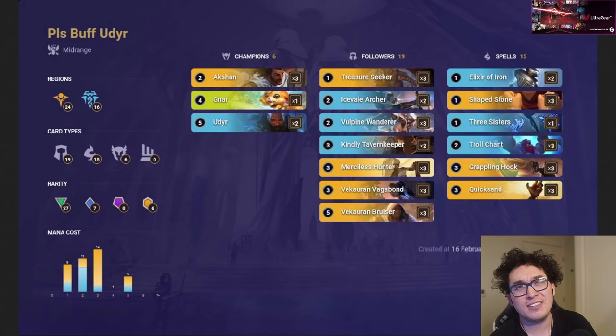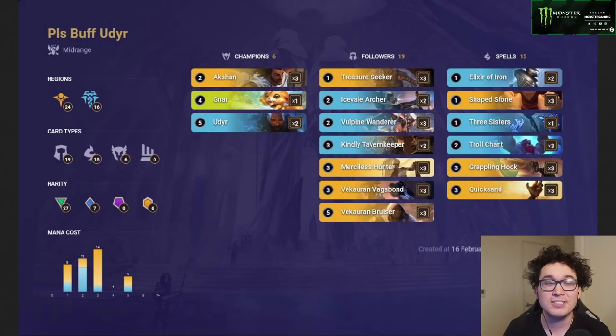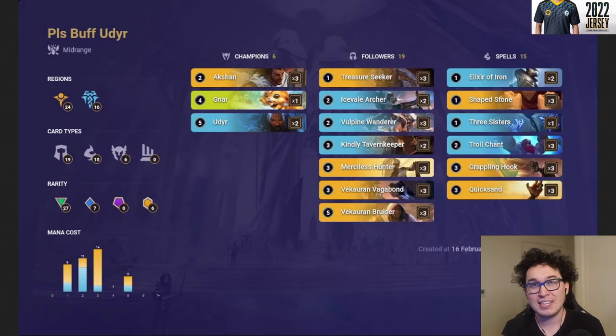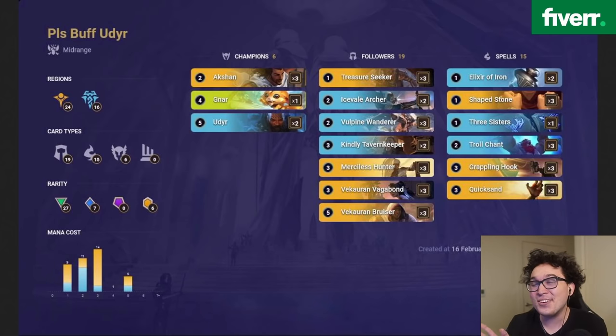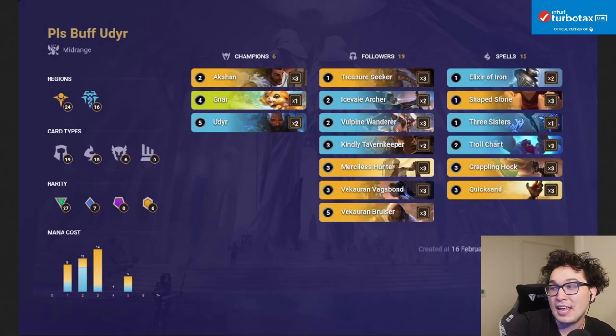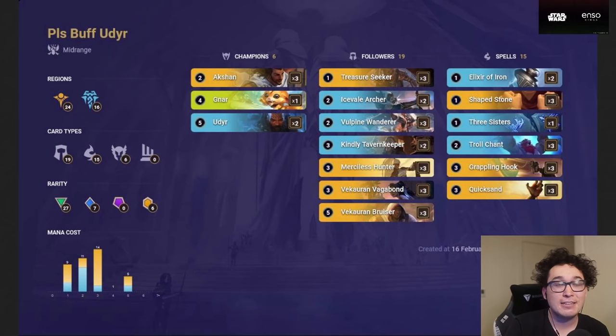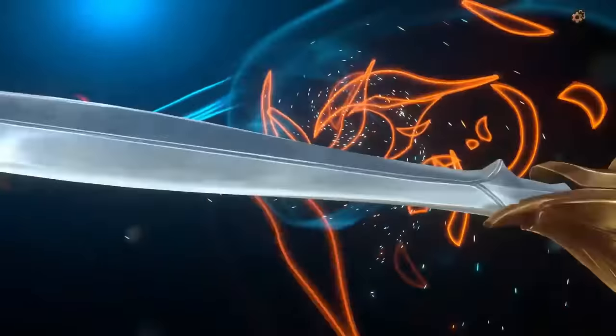I actually expect this kind of build to do pretty well in tournaments — I'd be surprised if we didn't see some version of this concept in the top 32 of the next two seasonals. Decks with unique matchup tables, unique champion combinations, and unique targets do well in tournament environments with less aggro. I said the same thing about Taliyah Thralls and I'll keep saying it. That said, Udyr never leveled once in six hours of playing — his level-up doesn't even do anything, don't bother.